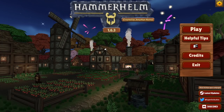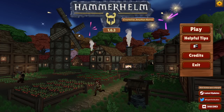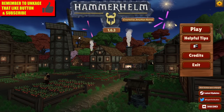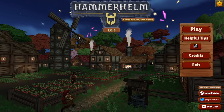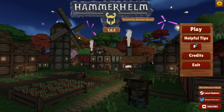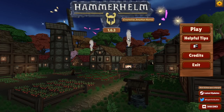Thank you for hanging out with me today. This is KJ48 and we're going to be looking at a game called Hammerhelm. Create your dwarf character and build a flourishing town above ground. Complete quests, craft weapons and armor. Defeat dangerous enemies and be the leader your townspeople need. It is $15, it is on Steam, and I just wanted to say thank you to the developers for sending me a key.